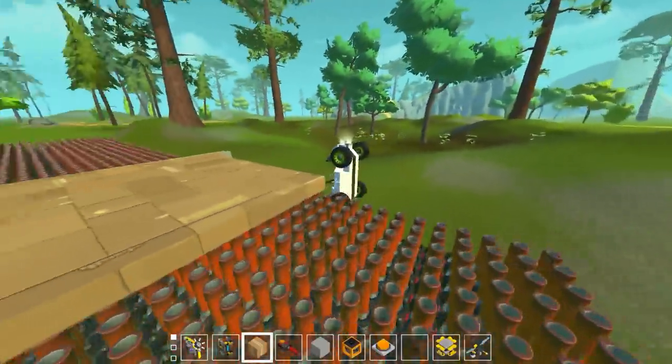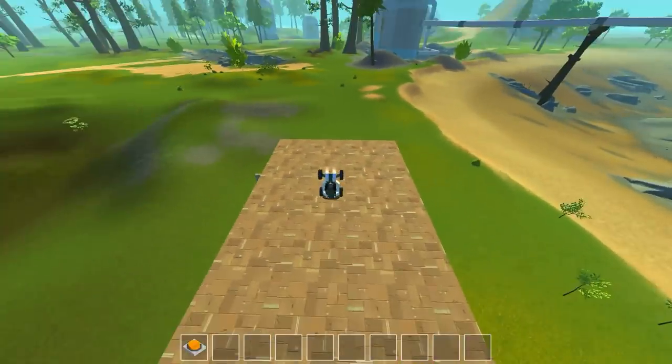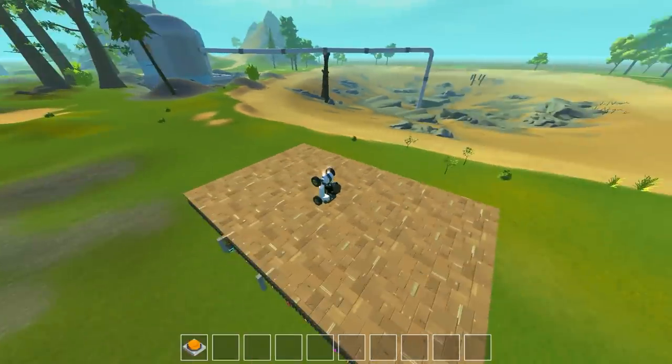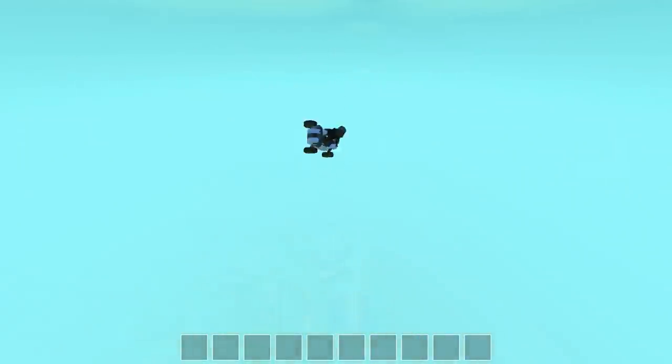Scrap Mechanic no-graphics test - three, two, one, go! Every time I hit the button it doesn't do anything. Still frozen, still frozen. I think the problem is it can't render all the spuds - when you quit and reload the world it renders the spuds but you don't have any of the physics, you lose the speed. We're moving! We hit the top of the map!